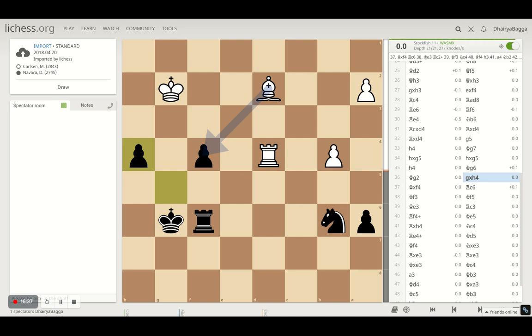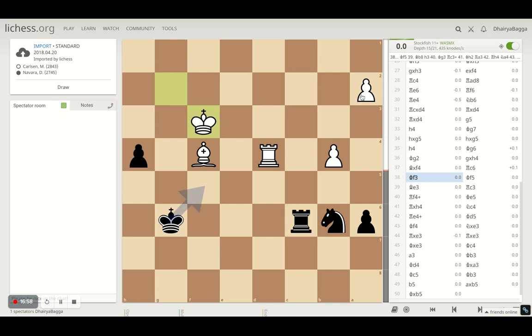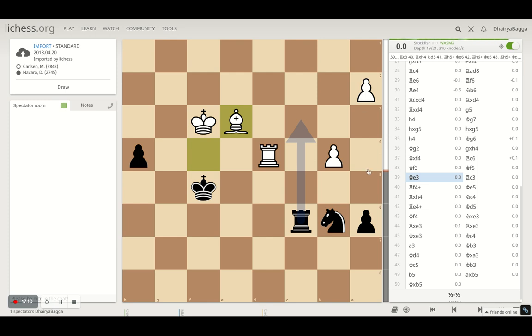Navara finally decides to take on h4 and captures. Magnus takes back the pawn on f4 — the bishop is guarded by the rook so no threats there. Then rook to c6, trying to go to the second rank and take on the pawn. Magnus sees that and plays king to f3. Black responds with king to f5. Then bishop goes back to e3 — the idea is a discovered attack after the rook moves on the knight. Bishop and knight can probably be exchanged. Navara plays rook to c3, pinning the bishop so that if a discovered attack comes on the knight, he can simply move the king since the bishop cannot take on the knight while pinned.